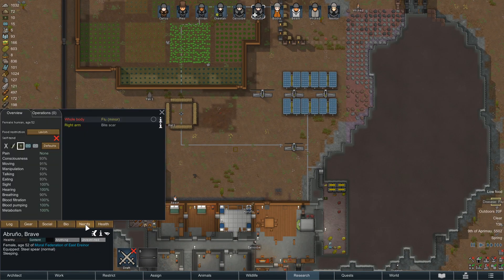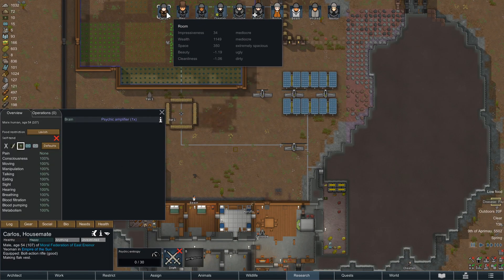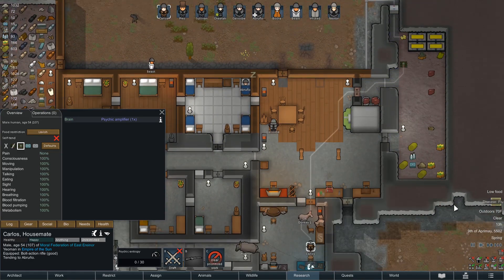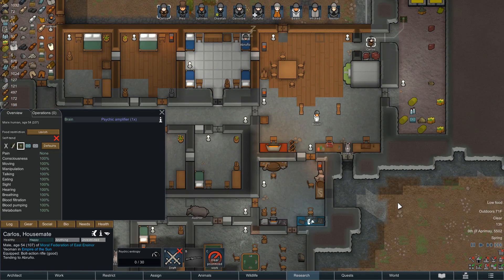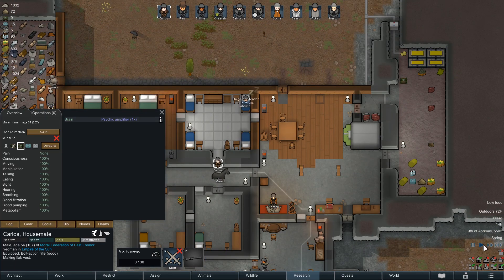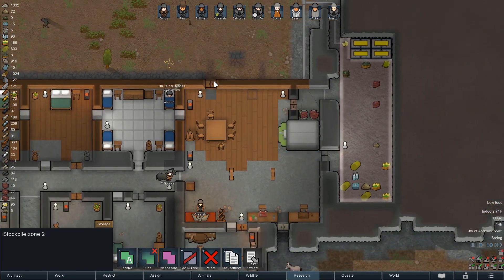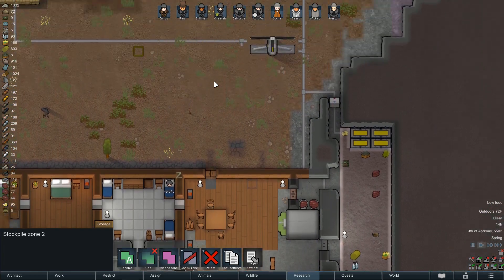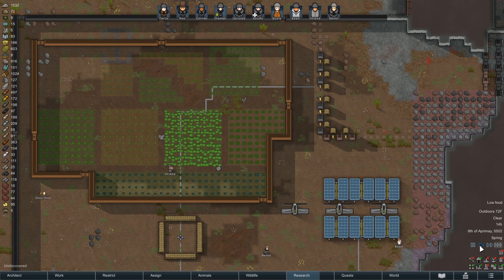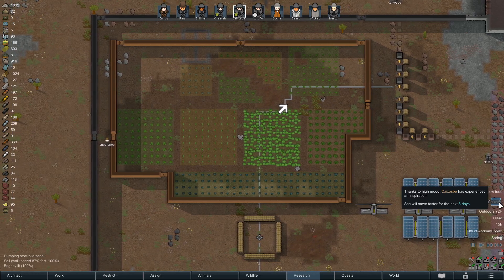Abrunio, have you been treated? You have not been treated. Carlos, stop making a flak vest and go tend to Abrunio please. How are we doing on medicines? Only nine medicines - not great. Low food and low medicines now. Texas bees in a go frenzy - they're going to move faster.